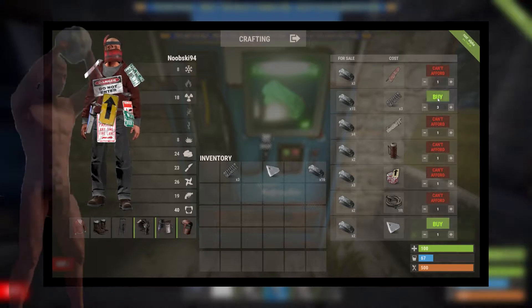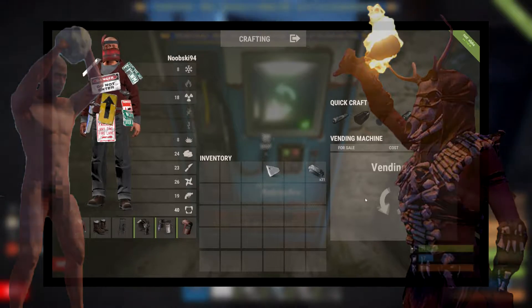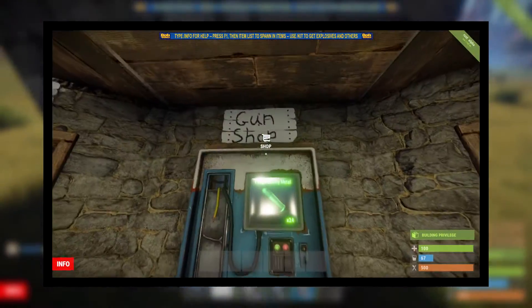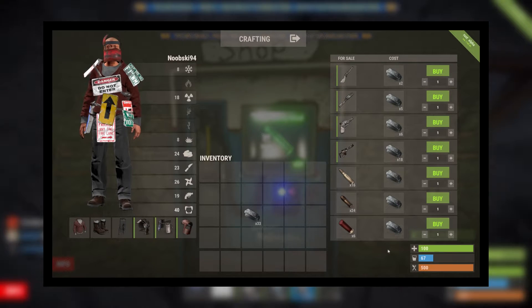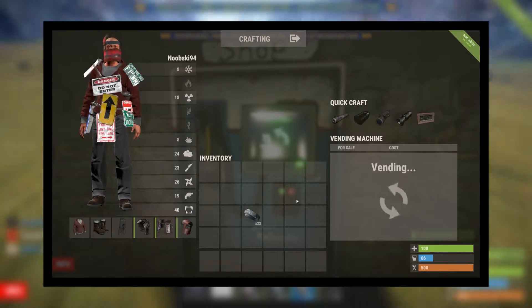So my target audience are essentially naked noobs or early game starters. These players will be able to accumulate a small amount of components, then run over to my shop and exchange seven of my favorite components for a specific quantity of high quality metal. After the player converts all of his components into high quality metal, he can then go over to my shop vendor and exchange the high quality metal for specific items that he will find most useful.